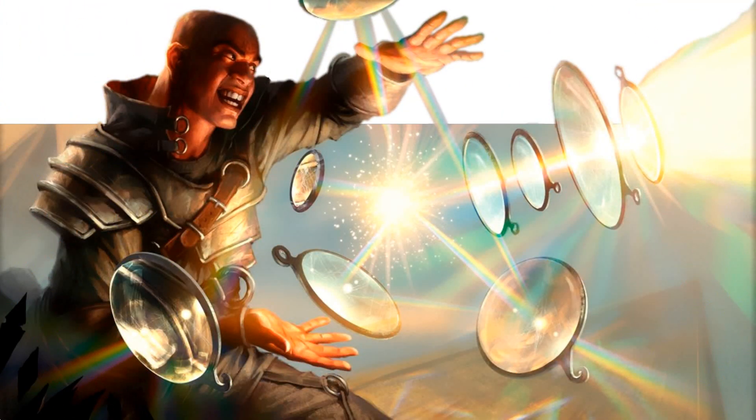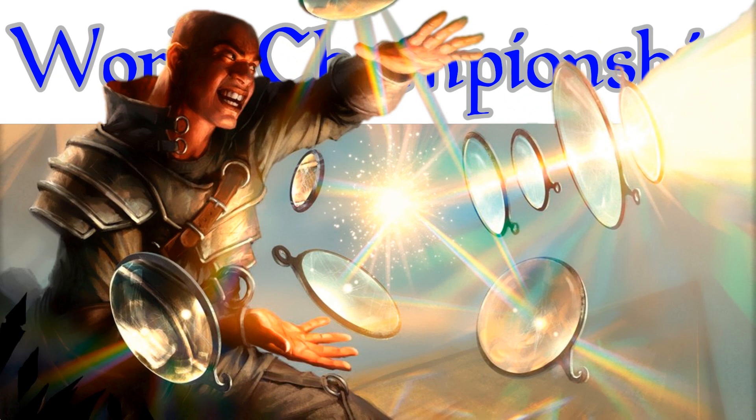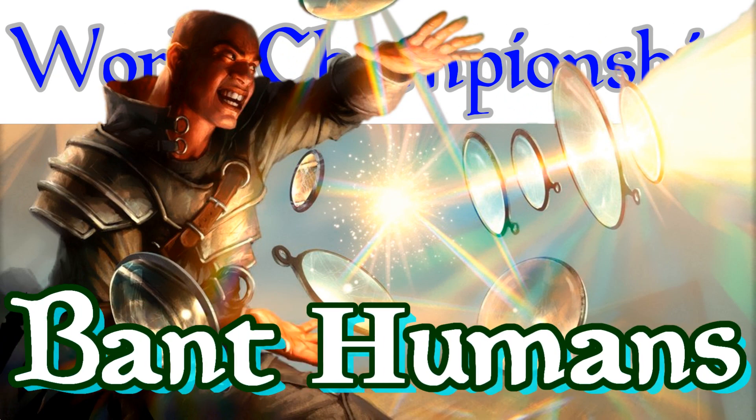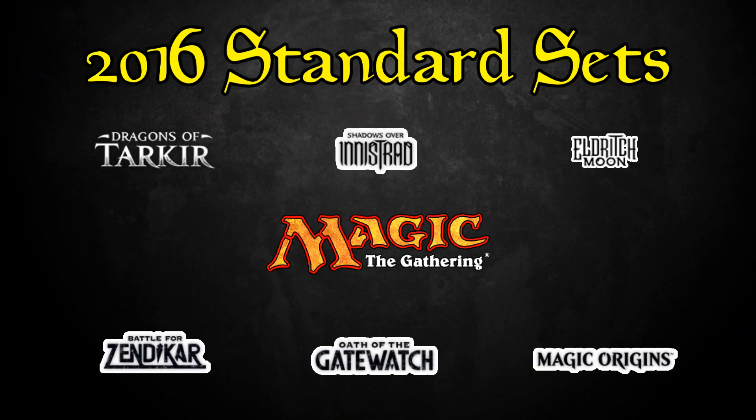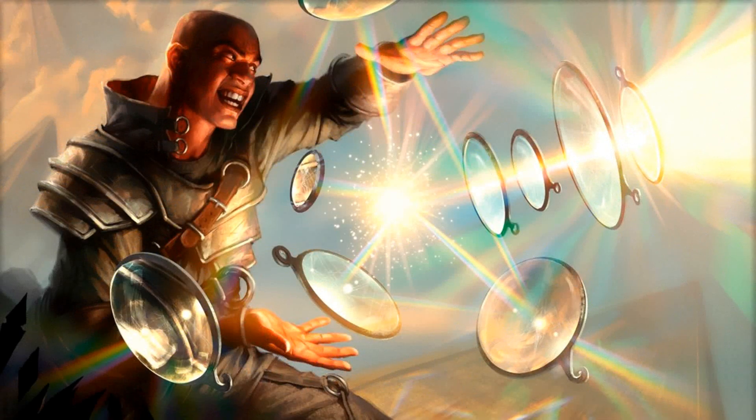Today we're going to take a look at another world championship winning deck in Magic: The Gathering's history — Bant Humans, the deck that won the championship in 2016. Standard at the time was transitioning between the traditional three-block structure and the very short-lived two-block structure, composed of Dragons of Tarkir, Battle for Zendikar, the Innistrad block, and Magic Origins. The tournament took place in Seattle, Washington and the deck was piloted by Brian Ronduin.